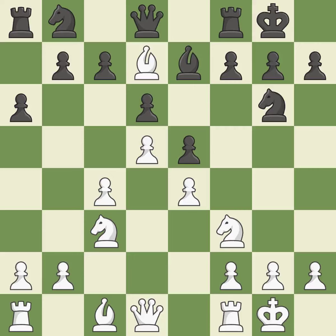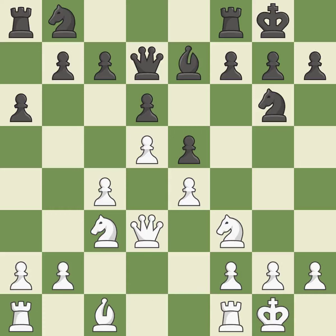This maintains the balance in material with a good trade — it is best. Recaptures — it is ideal. This ignores a better way to develop a queen off its starting square — it is an inaccuracy. While not a mistake, that is also not the wisest course of action. Now that the rooks can see one another, they can defend one another — that's good.